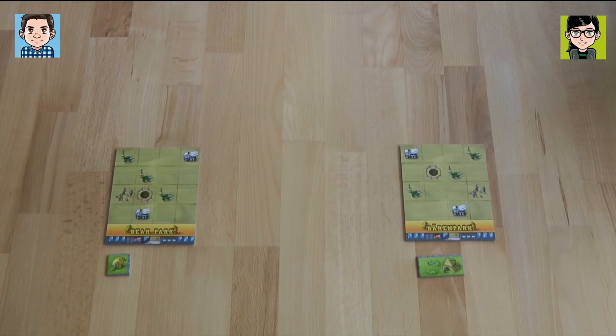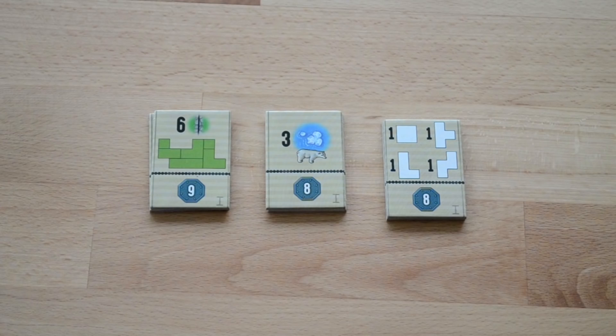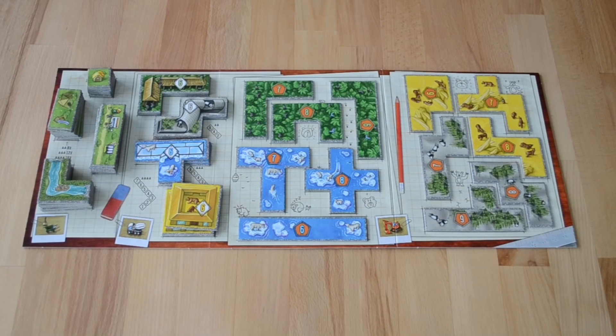Today we will be playing the more expert version of Bärenpark with the achievements. Three different achievements are selected from the ten available. We have the green areas achievement where you need six green areas orthogonally adjacent to one another, the polar bear achievement where you need three polar bear tiles, and the animal houses achievement where you need one of each of the four different animal houses — exactly one of each.